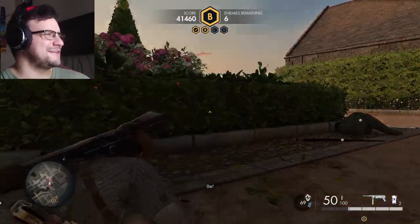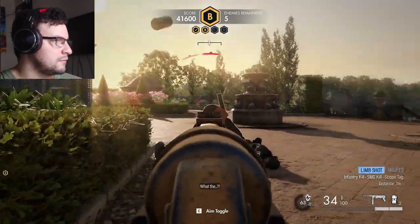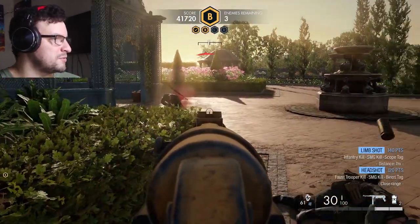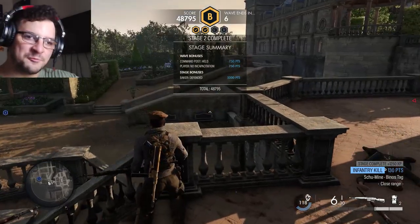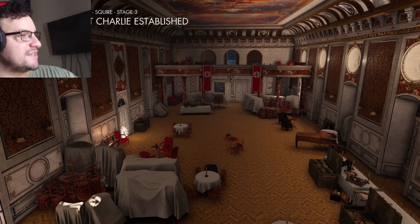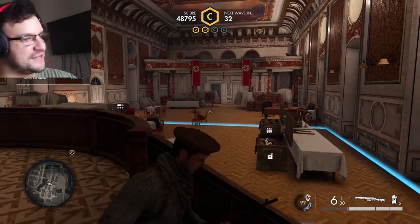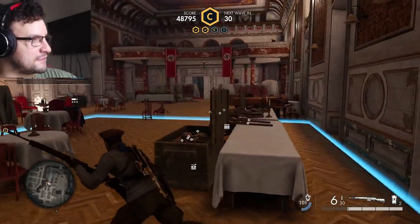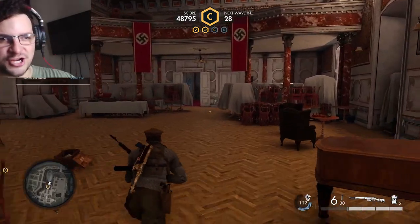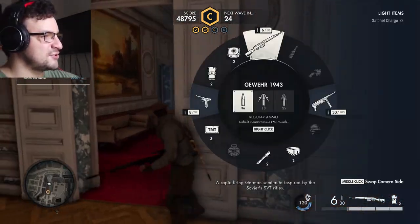Now we're moving on to Charlie — the third one. What's cool about Command Post Charlie is we actually get to be inside. This is a very easy area to defend because you're indoors. And if an armored vehicle comes along, they don't really have a clear shot on you anyway unless you give them one. This is a good post to defend.